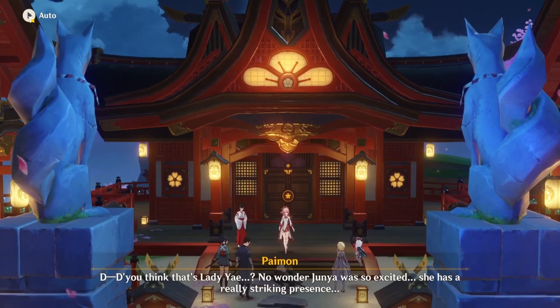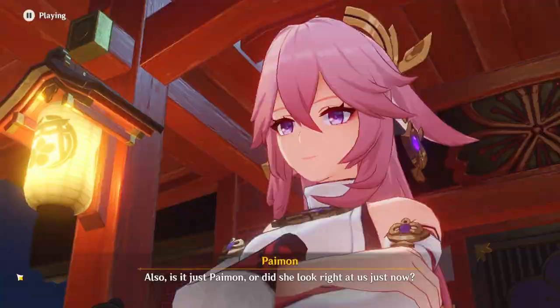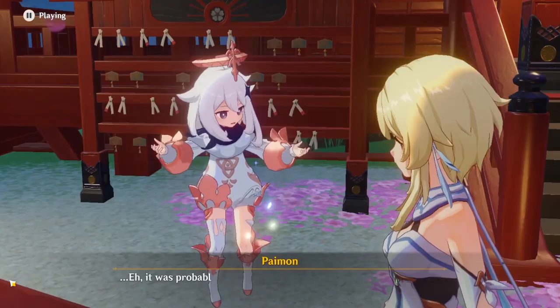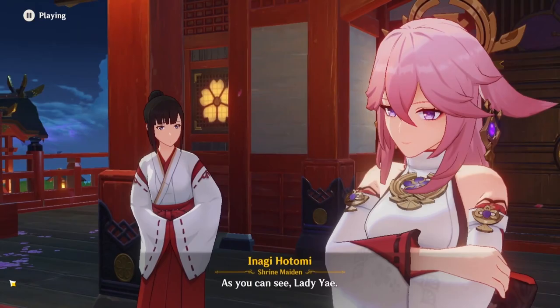Next, we have the Tenkumo Fruit. There are about 176 of these fruits around Serai Island. This material is currently only used by the Raiden Shogun, and since she is relatively close to Yae, it's possible they might share this material. Another candidate is the Onikabuto Beetle — they aren't used by anyone yet. It could be used by Arataki Itto since he mentions bug fights, but it could also be required for Yae Miko, though I think this has the least likelihood.